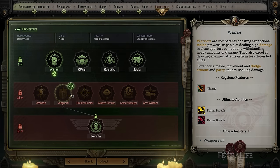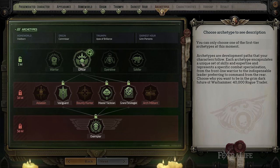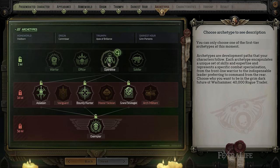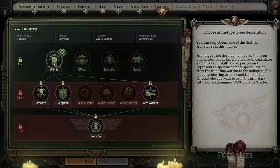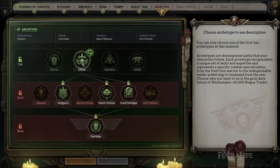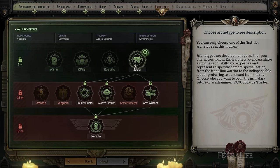You'll also notice there are advanced classes you can choose from at level 16. Each base class can choose from one of three once they hit this level. There is some overlap — for instance, Soldier and Operative can both become Bounty Hunters at level 16. I would urge you not to worry too much about this when making your character. Focus on the playstyle you want — if you want to be a melee character, go Warrior from the beginning, and then tweak at level 16. Just focus on the base class that fits your playstyle.